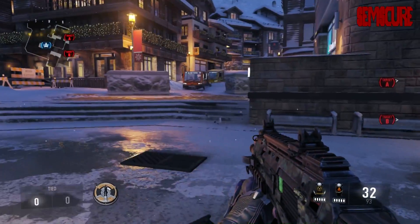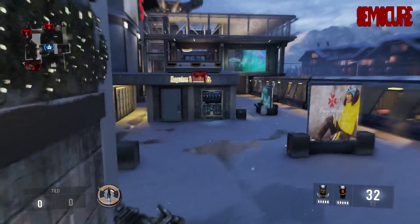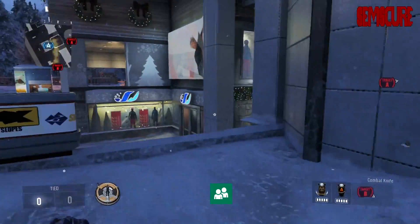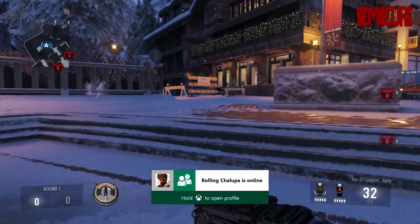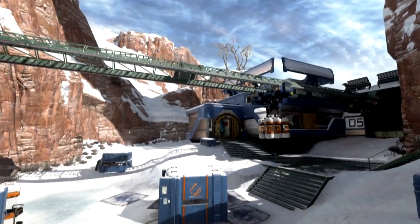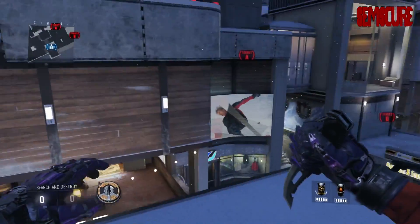Hey, what is going on guys? This is YolofCod or SemSkir and today I'm bringing you a Call of Duty Advanced Warfare map guide on the map Drift. If you're wondering why I'm doing this, basically what happened is this map is in Call of Duty Championships in the map rotation now. They took out Recovery SND and Biolab CTF and replaced both of those maps with this map, so there's going to be CTF and Search and Destroy on this map.